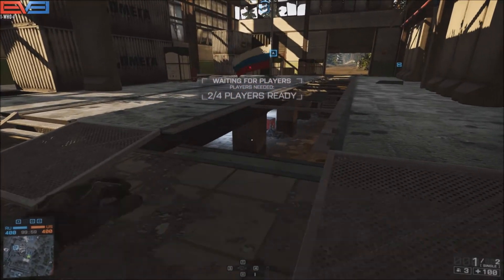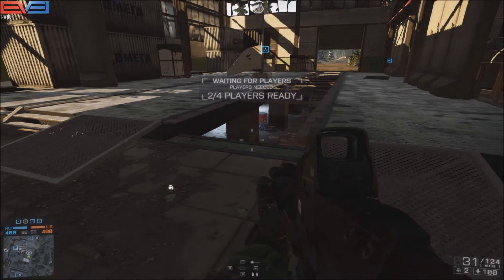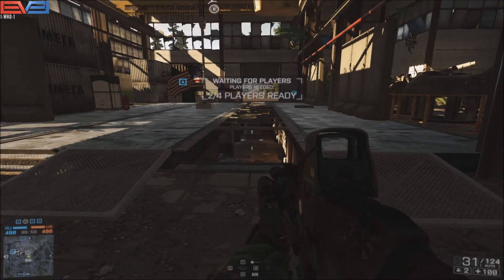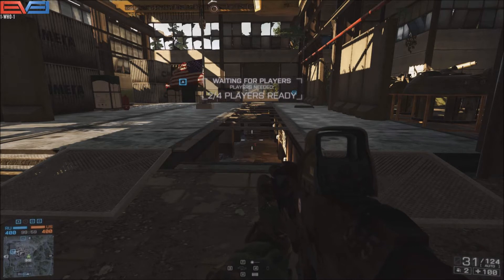This particular area of Zavid always has someone hiding under here. Just toss a grenade and listen for the shouts. You may have known this from Battlefield 3, but even in Battlefield 3, I never came across a spot so perfect to use this tip than on Zavid.